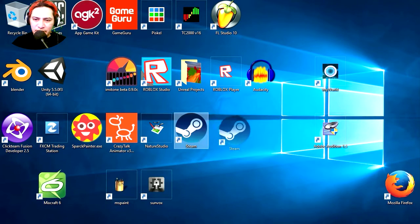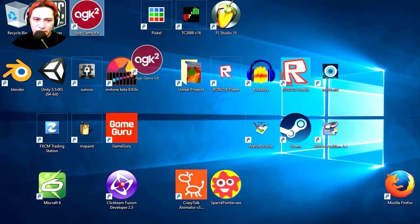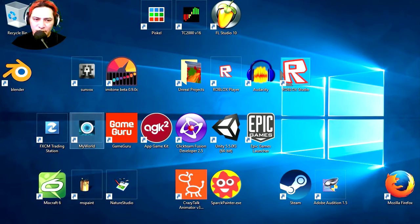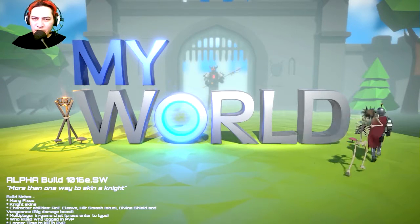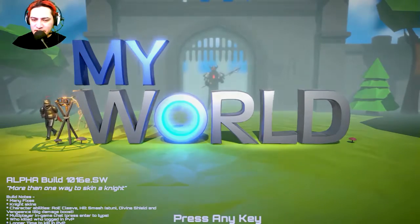I always like to arrange my icons — I'm gonna put all the game engines in one row. Here's Unreal Engine. Let's open My World and play it. Here is My World — this is an alpha build and this is a Kickstarter.